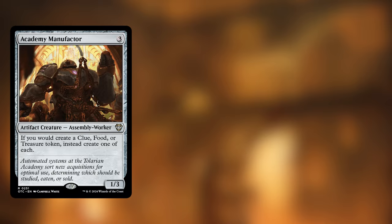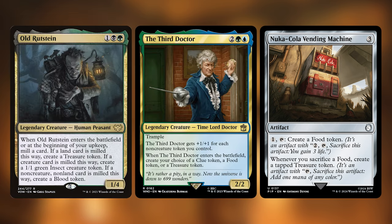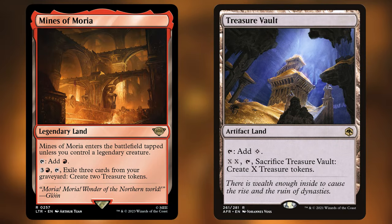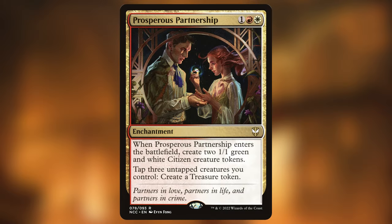Our final artifact token type is treasure — easily the most supported artifact theme in the game, and it also helps with ramp and mana fixing. Beyond cards already discussed — Academy Manufactor, Fey Offering, Nuka-Cola Vending Machine, Old Rutstein, The Third Doctor, and Tireless Provisioner — we have Mines of Moria and Treasure Vault as lands specifically geared toward treasures, both easy to activate for at least one treasure. Prosperous Partnership is also included for efficiency: it gives extra bodies, chump blockers, and generates a bunch of treasures and mana ramp.